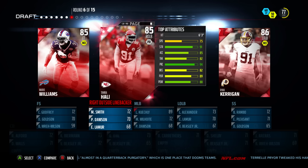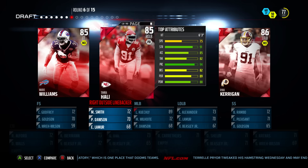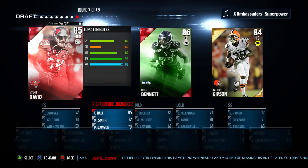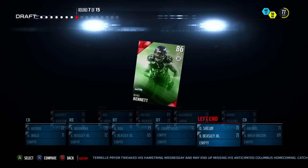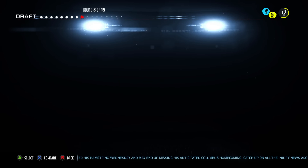Pretty tough round, pretty balanced — it's really kind of a preference-type thing. All three of these guys are going to be able to rush the passer for you. Kerrigan may be a little stronger in the run game, but we go with Tomba off the edge.